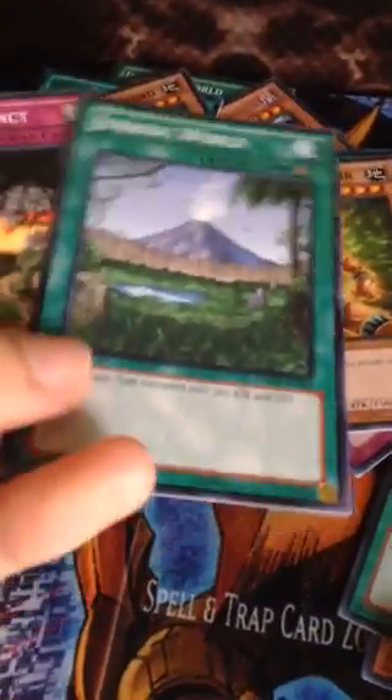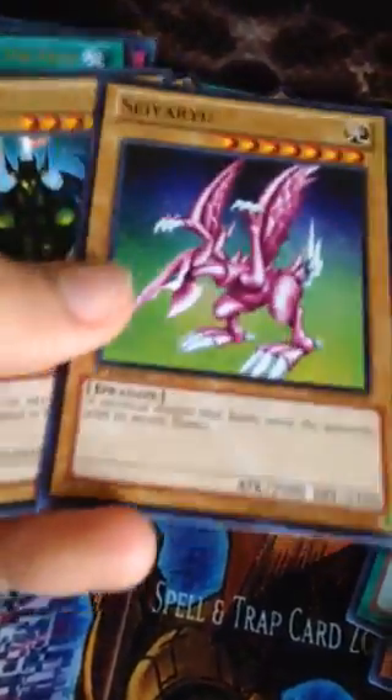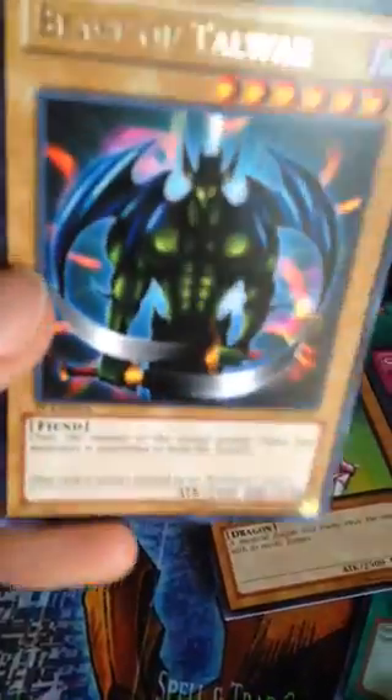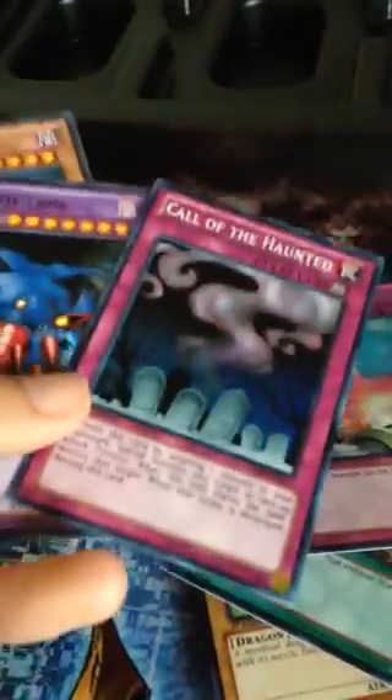Jurassic World - Common, Survival Instinct, Beast of Talwar - Rare, Reinforcement of the Army - Ultra Rare. Compulsory Evacuation Device - I think this is a parallel rare, maybe super parallel or something like that. Super Rare Call of the Haunted, Lambert Tank - Common, and Snipe Hunter - Common. And now we're on the last pack.